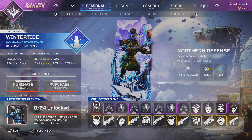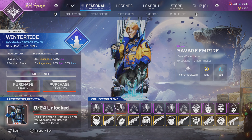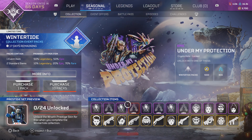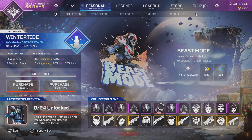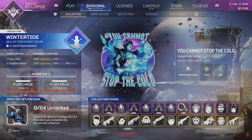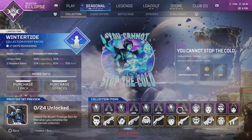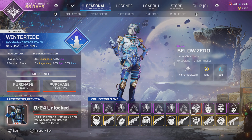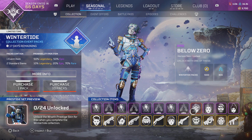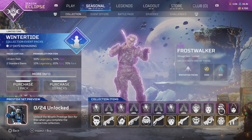So they got this banner, just trying to go through it real quick. A holospray for Bangalore, a banner frame for Crypto, a holospray for Crypto, a banner frame for Newcastle, a holospray for Newcastle, a banner frame for Valkyrie, a holospray for Valkyrie. And a couple pretty good Epic skins — one for Magi, Horizon, Mirage, and Wraith.